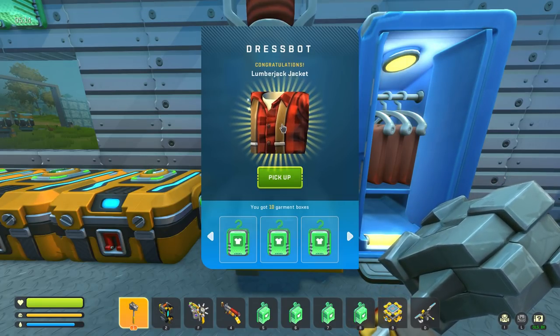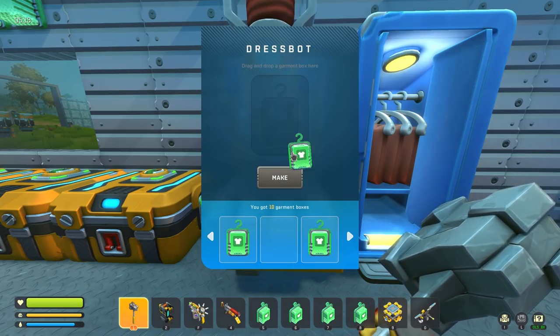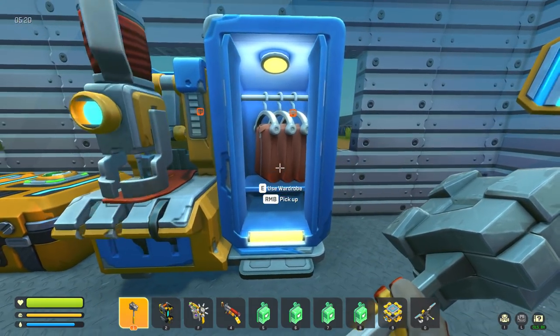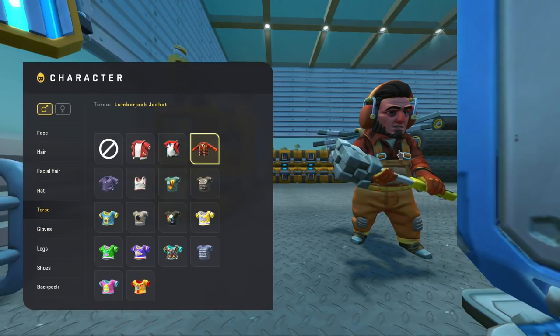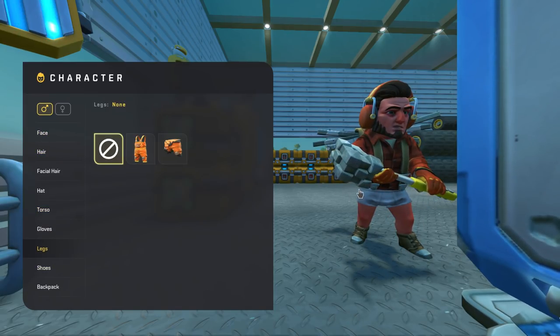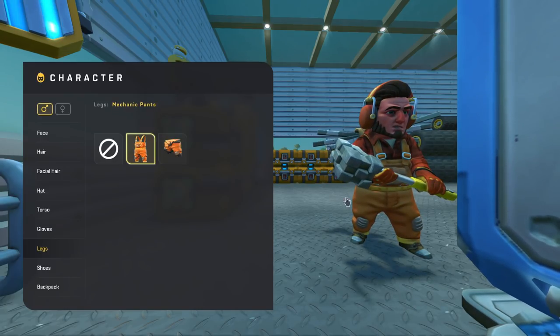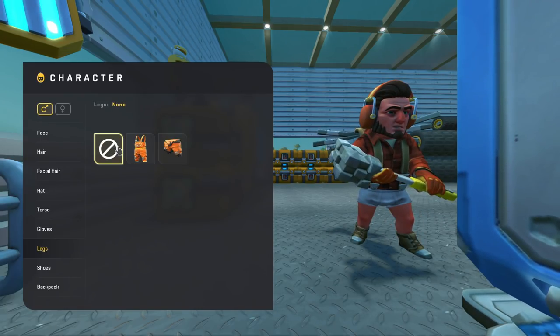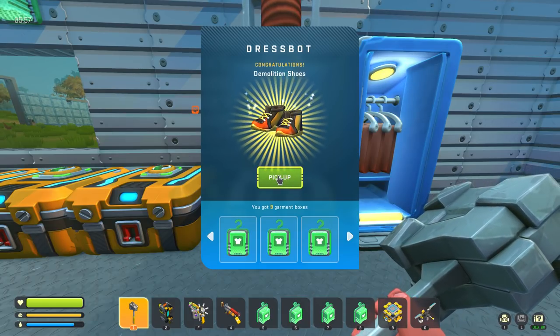First article of clothing — I like this new animation, that's kind of cool. Lumberjack jacket — oh that's sick, let's go try that on! I gotta take my pants off — no pants. Look at that jacket, we need proper pants but I like that jacket, that's sweet. Unbox this one — demolition shoes, those look sick. I'm liking this already, this is great!